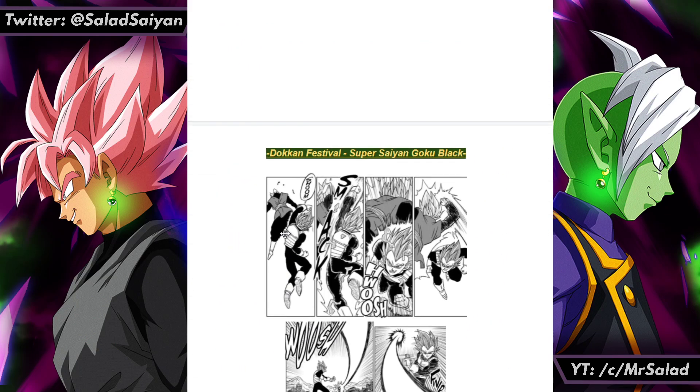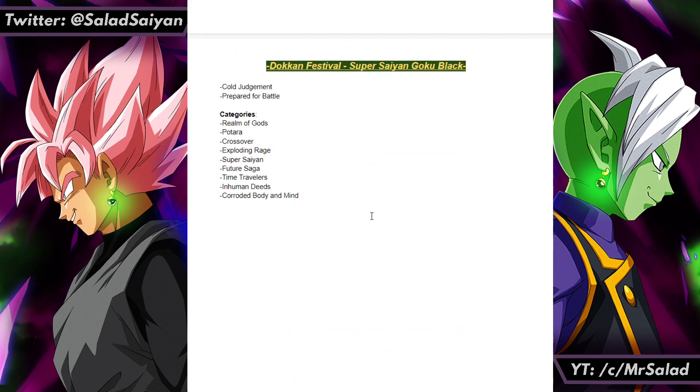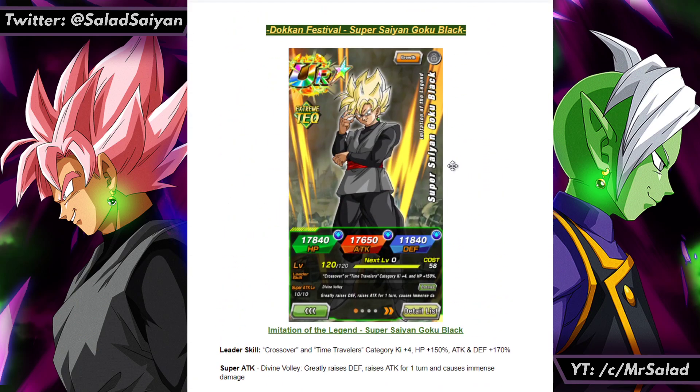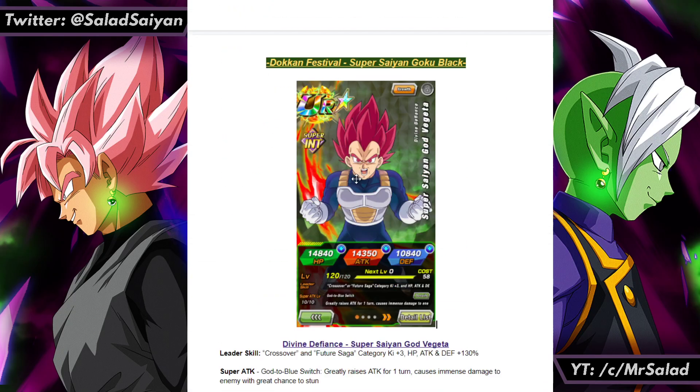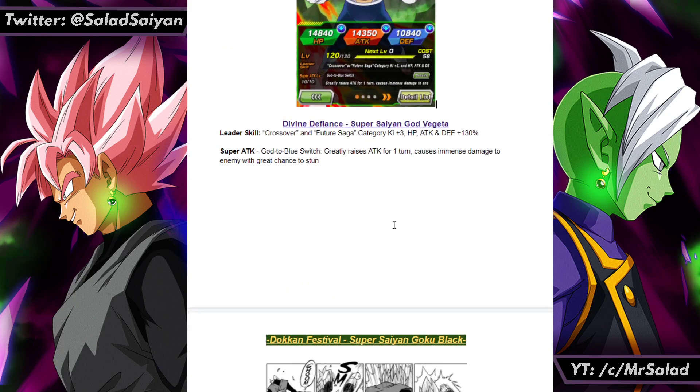I did want to make a free-to-play concept, but I'm more focused on another concept I'm doing — a Dual Dokkan Fest with a couple free-to-play cards. This is just a quick one I've wanted to make for a while. The renders are from Butchigiri — I recolored the Goku Black one, and the Vegeta one is just a regular God Vegeta render. That's pretty much everything, and the music even stopped — perfect timing.